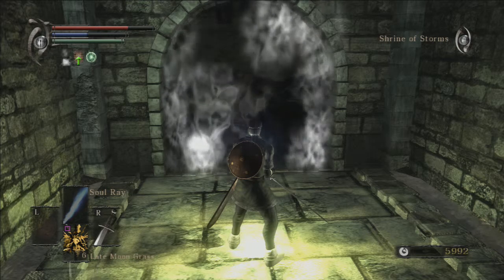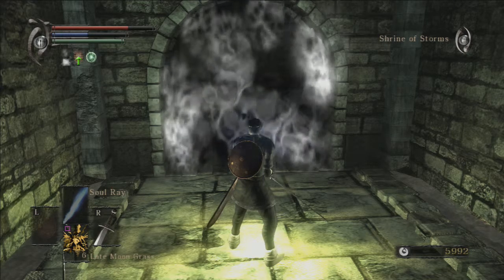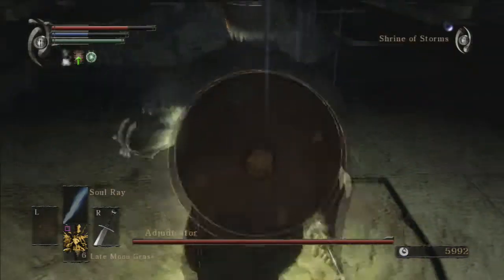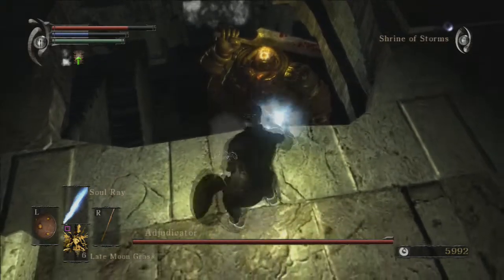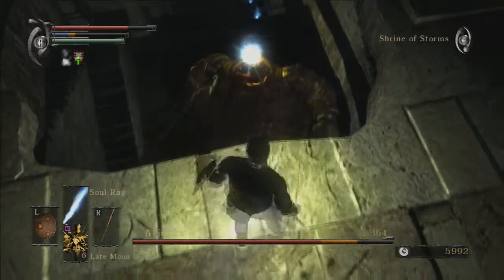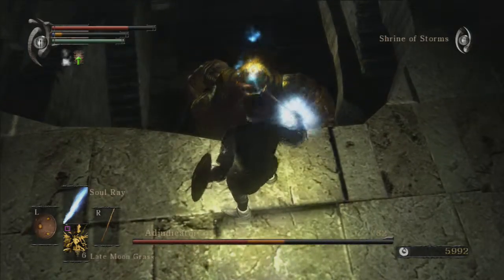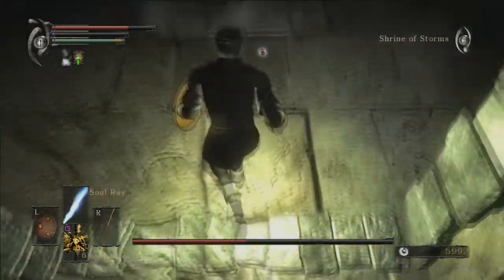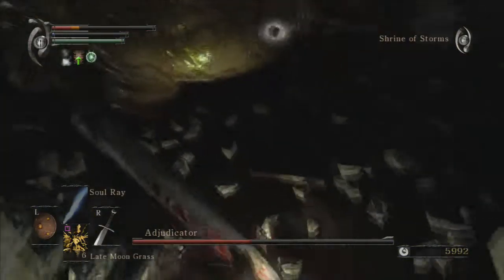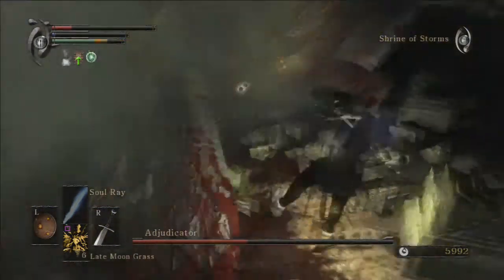This boss that we're about to fight here is called the Adjudicator. He's reasonably easy, but he does a lot of damage. Essentially what you can do to start off with is attack him from up here, but you can't really take too much time to do that — the problem is he will basically destroy this ledge you're on. Trying to hit his head here, and as you can see, we're doing a lot of damage to him.